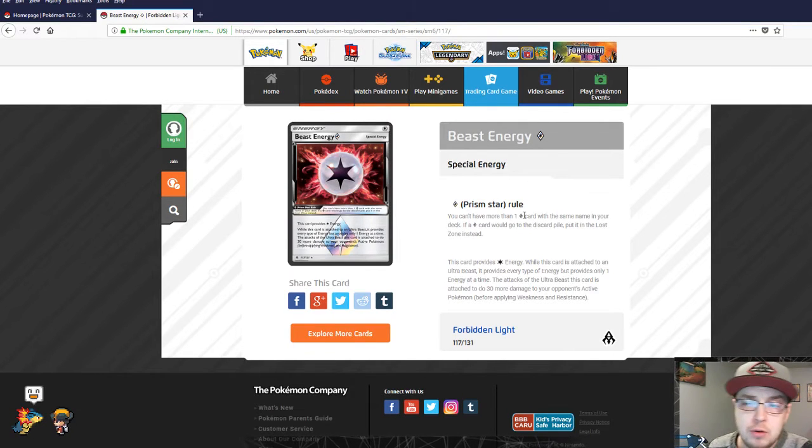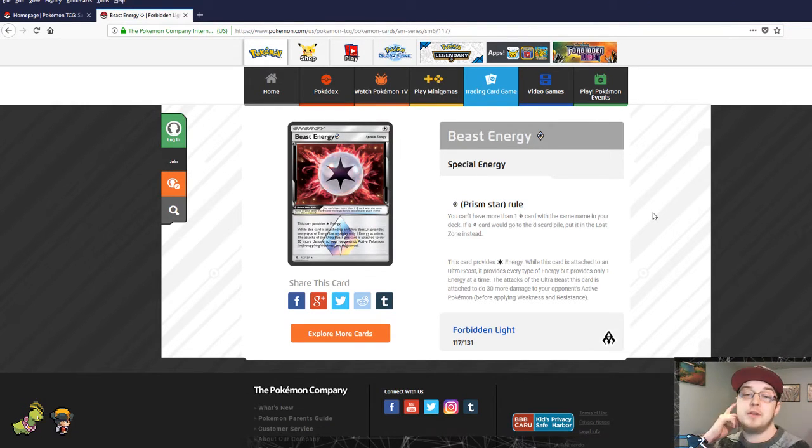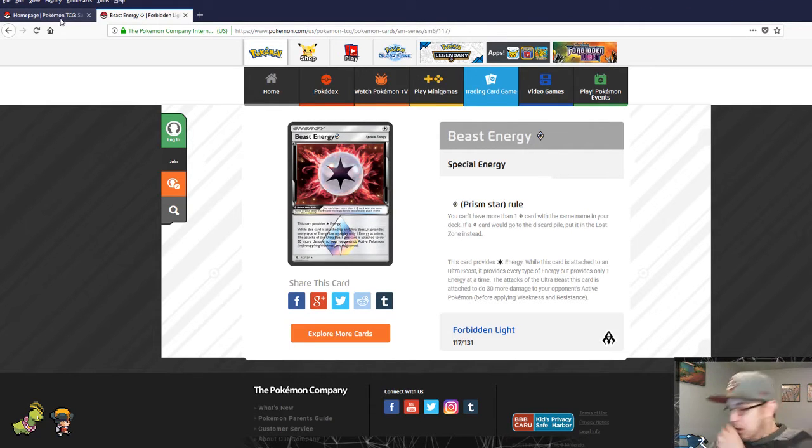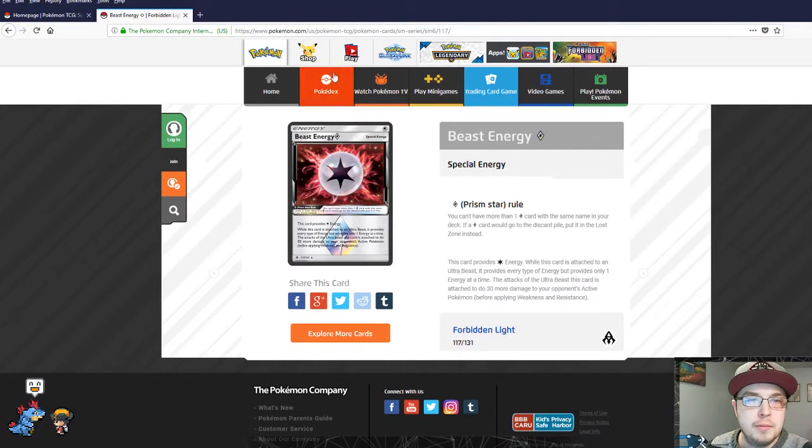Beast Energy — prism star rule, everybody knows you can't use more than one. This card provides colorless energy, but while it is attached to an ultra beast it provides every type of energy, though only one energy at a time. The attacks of the ultra beast this card is attached to do 30 more damage. So this is like a second Choice Band for an ultra beast — it's amazing. It provides all kinds of energy plus 30 extra damage, and attach a Choice Band and you have 60 bonus damage on your ultra beast not even factoring in their actual attack. Very amazing. I'm glad it's a prism star and you can only use one.